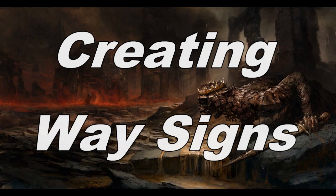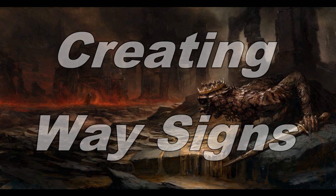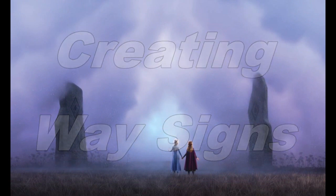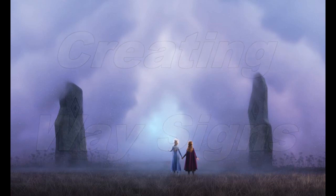The DC for interpreting way signs: a simple way sign will have a DC of 10 plus the territory CR. A moderately complicated sign will have a DC of 15 plus the territory CR. Finally, a complex sign will have a DC of 20 plus the territory CR.